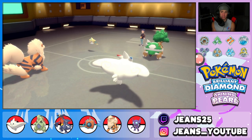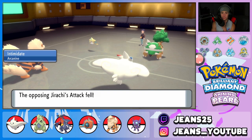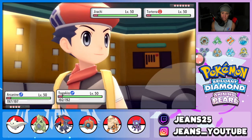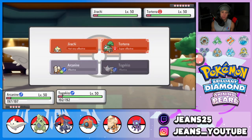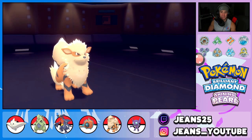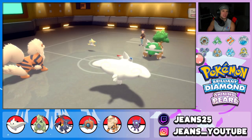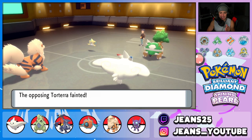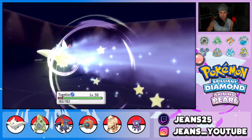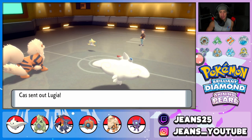Protecting Arcanine and dropping Air Slash from Togekiss. Air Slash flies — we get a critical hit from Scope Lens Super Luck! One-tap on Talonflame, get it out of our face! Jirachi uses Meteor Mash which we soak up pretty well — not STAB, easy soak. Jirachi has solid stats though. Lugia comes out next and now we start dropping Snarls. Snarl is definitely the play — get those Special Attack drops on Lugia and Jirachi.